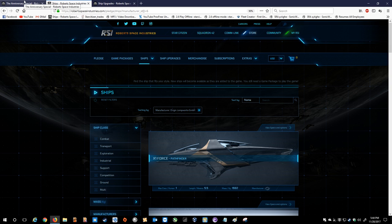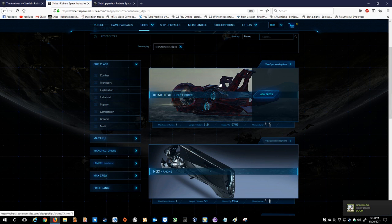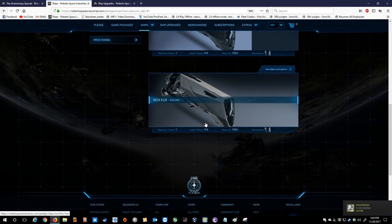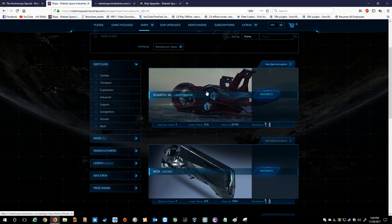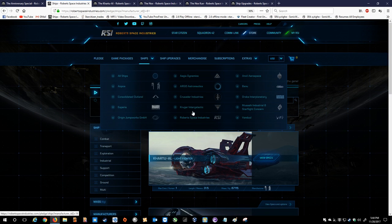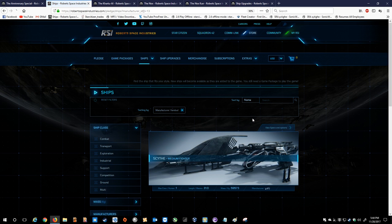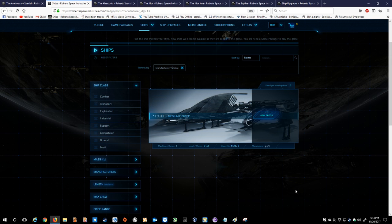Now we're going to move on to the alien ships. By alien ships, I would assume it's going to be the Khartu-Al, the Nox, and possibly the Vanduul ships. It's not confirmed whether the Vanduul ships will be sold. However, given that they're alien, I'll go over them anyway. It's less likely they'll be there, so don't get your hopes up — especially given that the Glaive is not listed, and I know the Glaive was super limited.